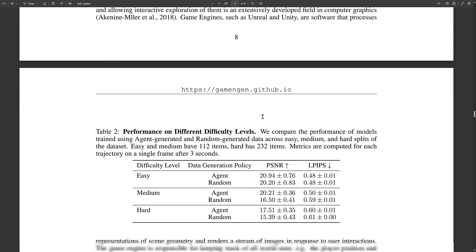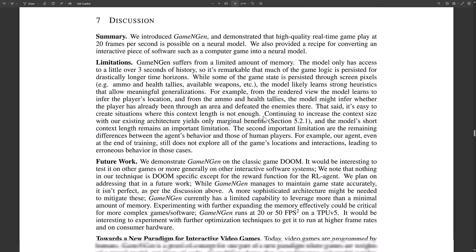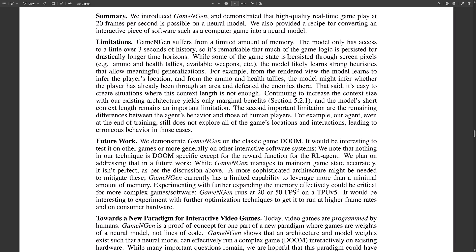There are definitely some areas to be aware of in terms of capability. They have a breakdown of the limitations. They run into memory model issues and do some trickery for that. The model learns to infer the player's location, and from the ammo and health tallies the model might infer whether the player has already been through an area. That said, it's easy to create simulations where the context length is not enough — continuing to increase context size yields only marginal benefits. That's the object persistence issue. Second, the agent even at the end of training still does not explore all game locations, leading to erroneous behaviors in those cases — it never learned how to play the game in areas the agents didn't reach.